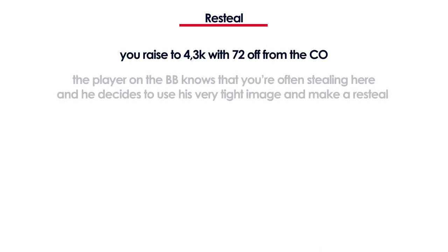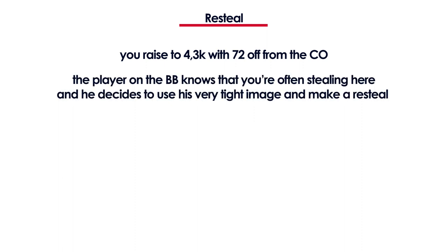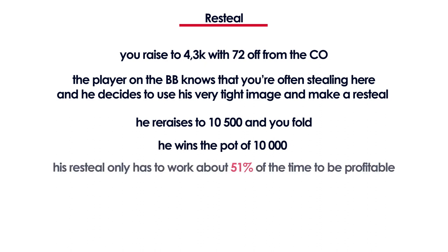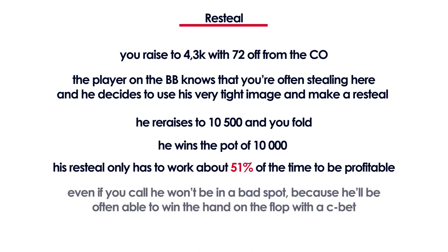Let's go back to our example. You raise with 7-2 offsuit to 4.3k and the player on the big blind, who is a very tight player, decides to use his image and make a re-steal, three-betting to 10,500. You obviously can't call with 7-2 offsuit and so you fold and he wins a nice pot. His re-steal only has to work a little over 51% of the time to show profit, and even if you have an actual hand and miss a flop, he'll be able to pick up the pot with a continuation bet a lot of the time — all just by using his very tight image.